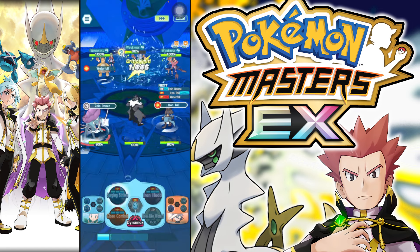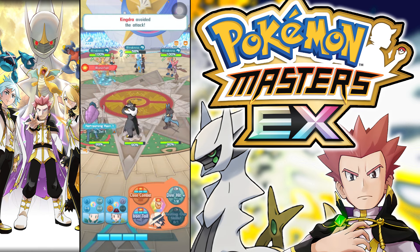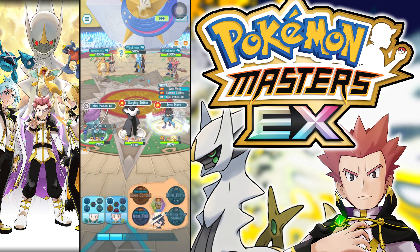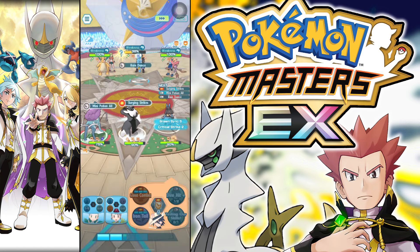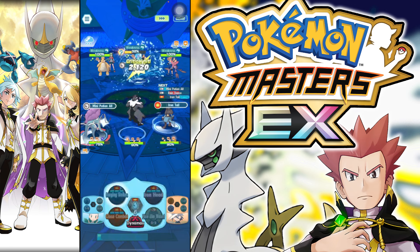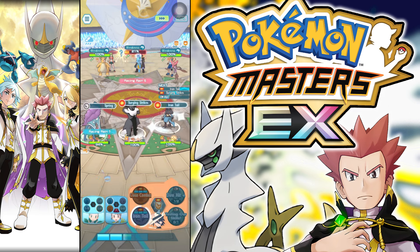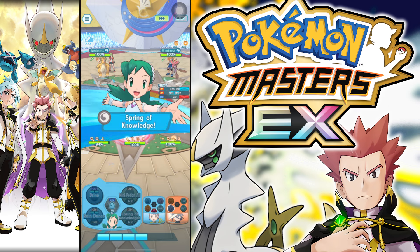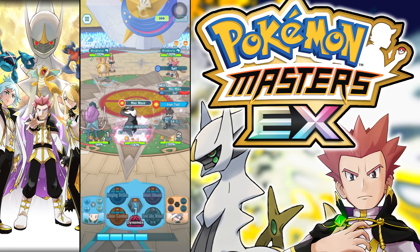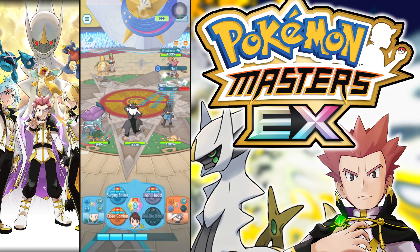Riley doesn't really synergize here at all — he works off the defense debuffs that Gloria provides and tries to offer his own with Iron Tail, Honor Roll, and whatever else. Gloria is mostly the big one; Riley is mainly here for extra sync countdown, and I chose him mostly because he was a free option. Probably should have gone for the Potion over the Mini Potion, but it doesn't really matter too much. Also worth noting: this battle is really helped by the fact that Drake also sets rain, so he's actually helping us more than he's punishing us.